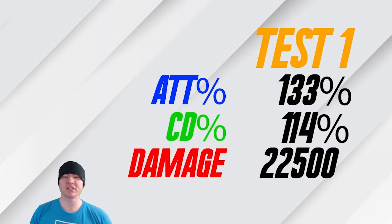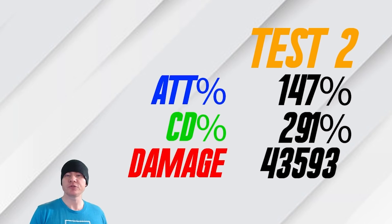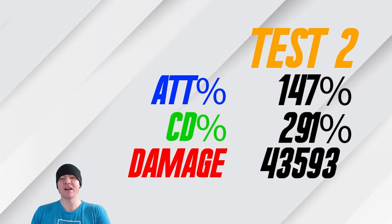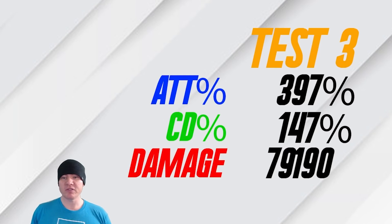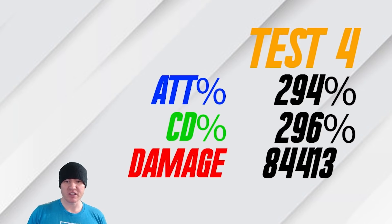For a quick recap: test one — 133% attack, 114% crit damage — averaged 22,550 damage. Basically base stats, just making sure he landed a crit. Test two — 147% attack, 291% crit damage — averaged 43,593 damage. Test three — attack shot up to nearly 400%, crit damage around 150% — averaged 79,190 damage. That is significantly higher. And the fourth and final test where we had the numbers evened up gave us 84,413 average damage output.